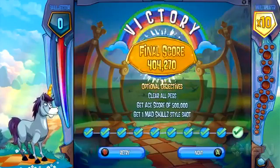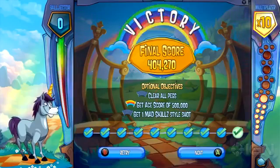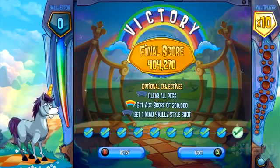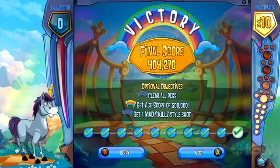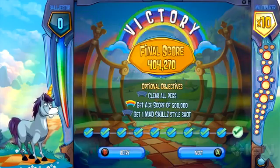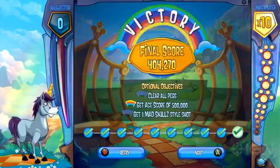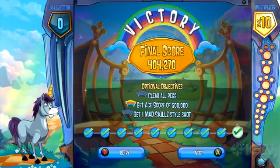Done. At the end here, you see these three objectives — look at all those check marks. We have three objectives for every level: the first one is always clear all pegs, the second one is always the ace score, and the third one is always unique for the level. Are you able to look at the optional objectives while playing? Every time you go to a new level, the thing rolls down and shows you. And you can always pause the game and see a little tip about those. So those are the Peggle basics using Bjorn — there's a lot more with Trials and other masters, but that's the simplest stuff.